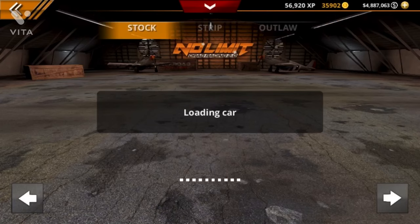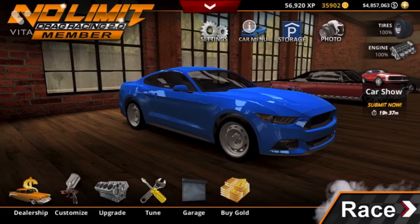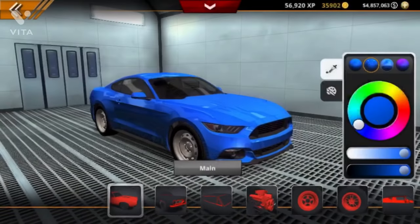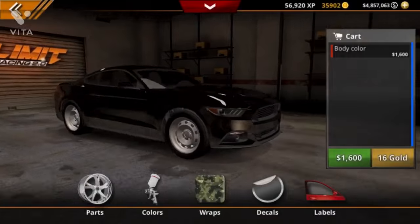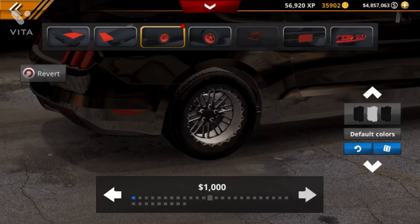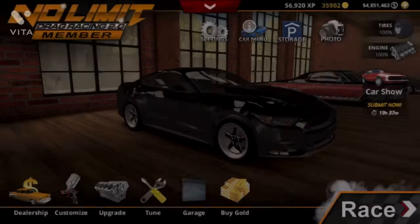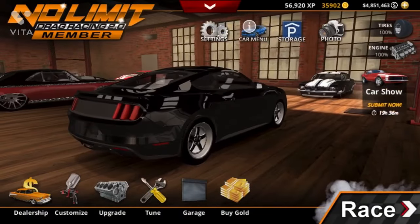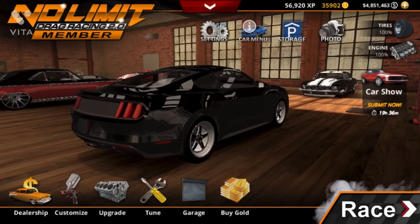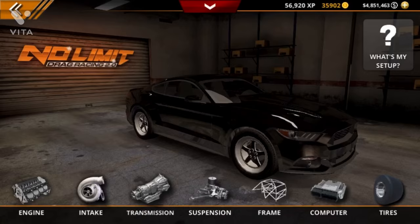I'm just going to buy this 550 — because why not — and I'm going to change the paint up real quick, make it black, put some welds on here or something. All right, we got our little upgrades on it. This car is completely stock. Let's go to upgrades — everything is as it comes when you buy a stock car.